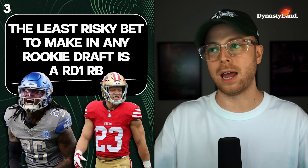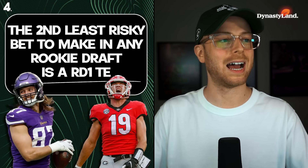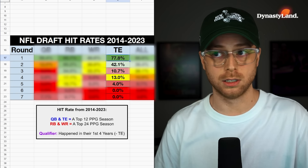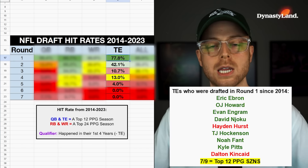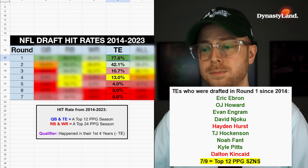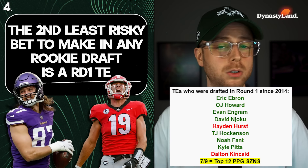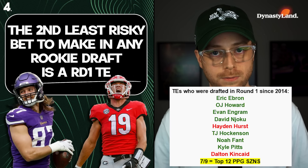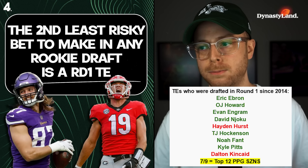Number four: the second least risky bet you can make in a dynasty rookie draft is a round-one tight end. Tight ends in round one in the last decade have a 77.8% hit rate — that's a top-12 season in fantasy football on a per-game basis. Here are the tight ends drafted in round one since 2014: Eric Ebron, OJ Howard, Evan Engram, David Njoku, Hayden Hurst, TJ Hockenson, Noah Fant, Kyle Pitts, and Dalton Kincaid. Seven out of nine of those tight ends had a top-12 points-per-game season. Some didn't pan out long-term, but if you sold them at the right time — OJ Howard had a top-five season — you could have traded them for pillars. Noah Fant had a couple of top-12 points-per-game seasons.